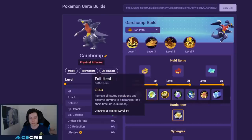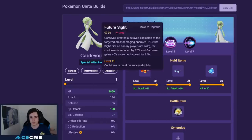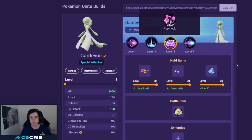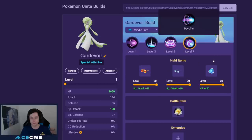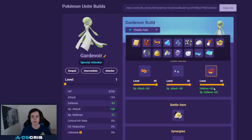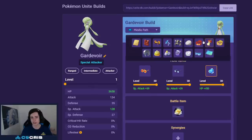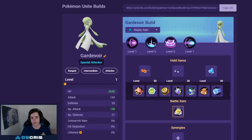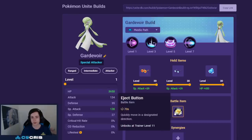For Gardevoir the best build is Future Sight and Psychic — you can also consider Psyshock now but I still prefer Future Sight. Consider Moonblast if enemies have a lot of dive Pokémon but Psychic is a tiny bit better. For held items I go double Wise Glasses with Buddy Barrier. You can also go Focus Band — one of those two you should still go. Some people play Shell Bell just for the Special Attack and cooldown reduction, which is something to consider, but Buddy Barrier is still kind of a must-have. For battle item always Eject Button.